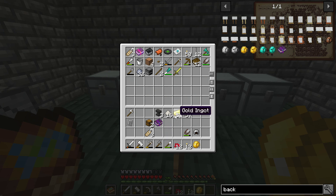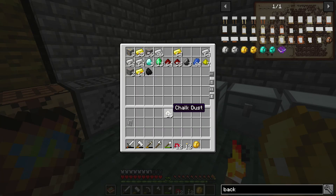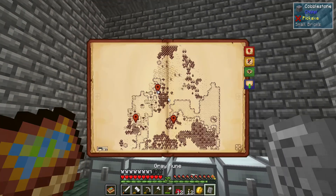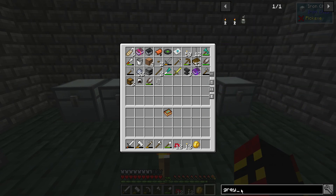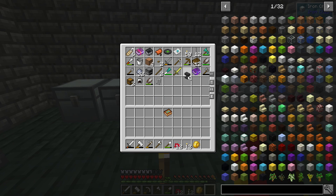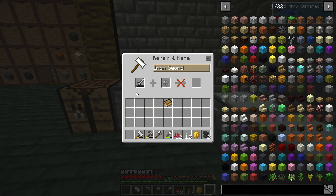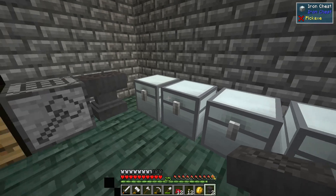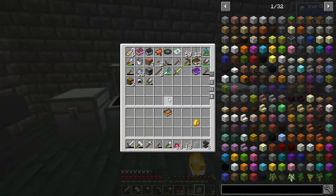Mob drops go in here — slime are technically mob drops. I still don't know what 'reading' does as an enchantment. Let's put the chalk in there. And this grey rune — can I right click it? No. Let's see if it's craftable in any way. No. What if I try to combine it in an anvil? Nope. With a sword? Nope. With an axe? Nope. Can I place it in the world? Nope. I have no idea what this grey rune is for.